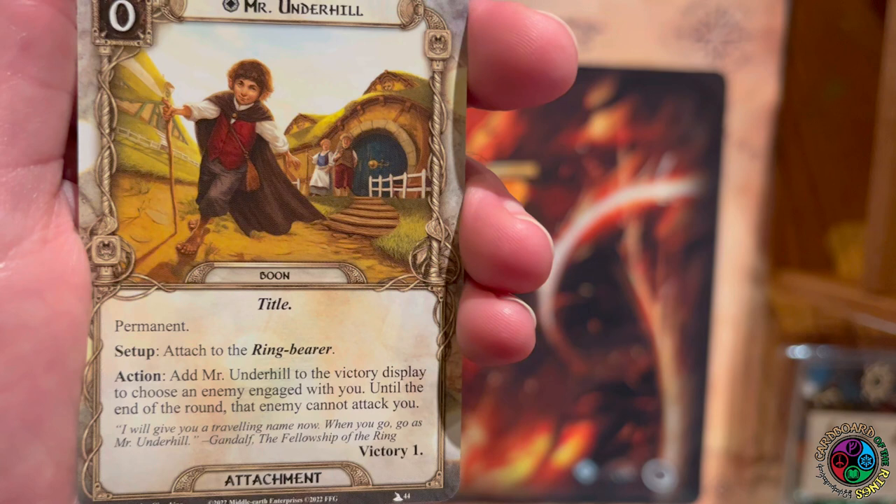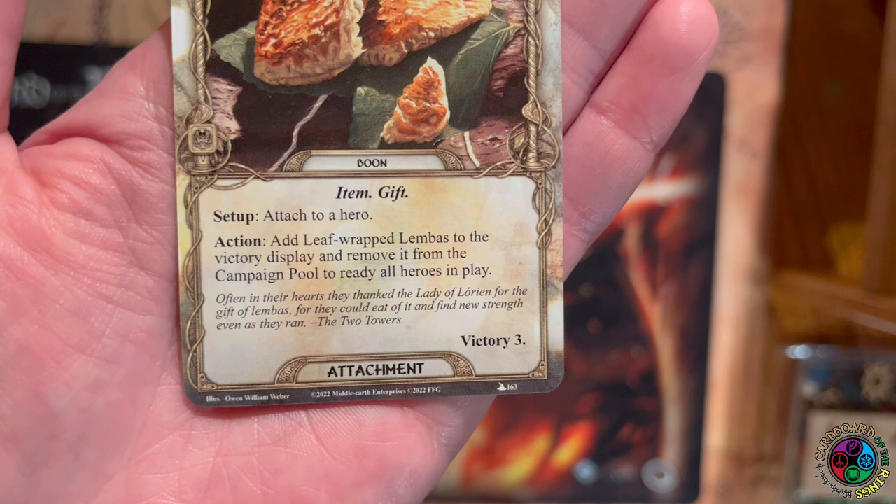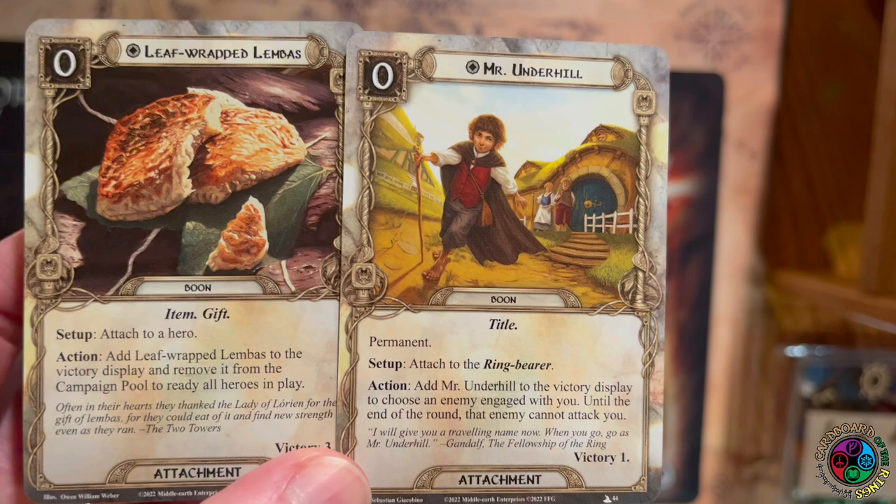Some boons will say 'add to the victory display.' Mr. Underhill, for example — if you trigger it, add him to the victory display. He has the Permanent keyword, so you start the game with him in play. If you trigger and add him to the victory display, he comes back next scenario — you added him to the victory display but did not remove him from the campaign pool. Compare that to Lembas — Leaf-wrapped Lembas says 'add to the victory display and remove it from the campaign pool.' That means it's one-and-done for the entire campaign. Pay close attention to that difference in wording.